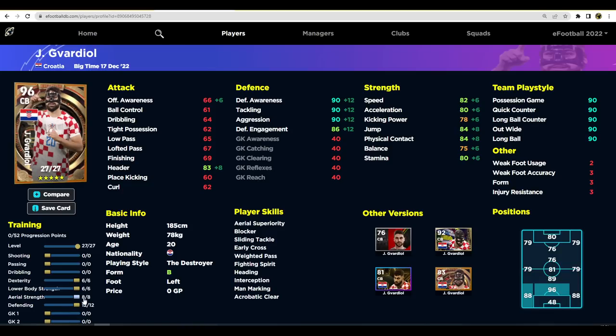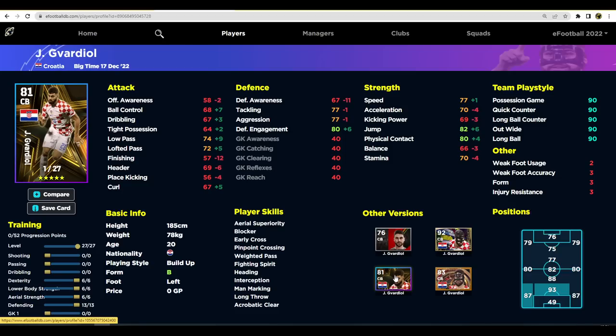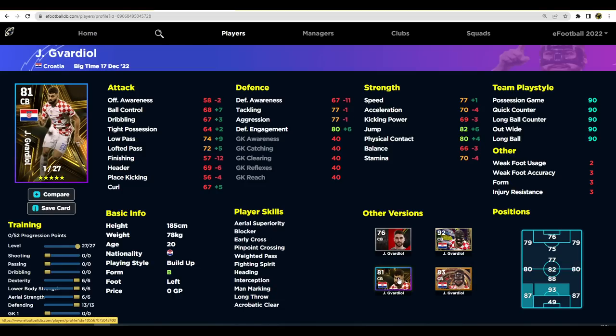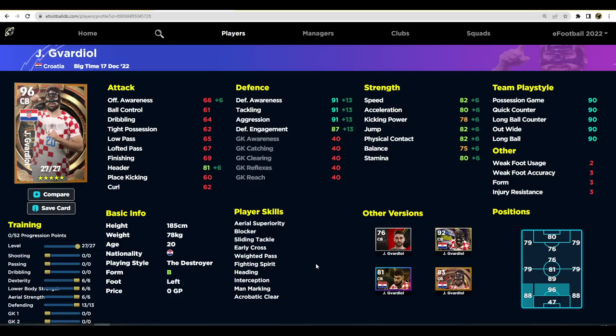That brings his defensive awareness, tackling, and aggression up again and his overall to 95, or you could pump it into aerial strength bringing him to 96 overall. I think pumping into aerial strength is a bit of a waste given the current meta. His Shining Stars version is 11 points worse from base level — 78 defensive awareness and 76 speed versus 77 speed and only 67 awareness on the old card. That's a huge discrepancy.